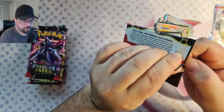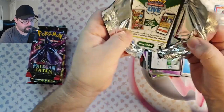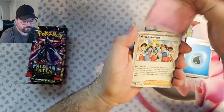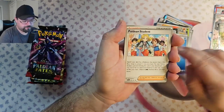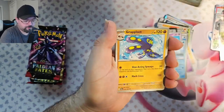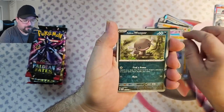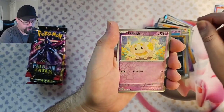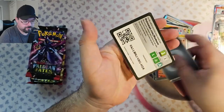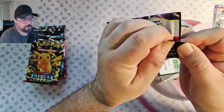Pack four. We've gotten a hit in every pack. Can we go nine for nine? We've got Natu, Paldean Student, Cottonee, Lapras, Nestball, Grapploct, Iono, Paldean Wooper, Fidough, and Heat Rotom. So, first pack not without a hit — it's okay.